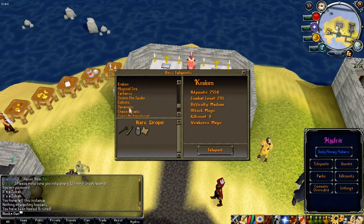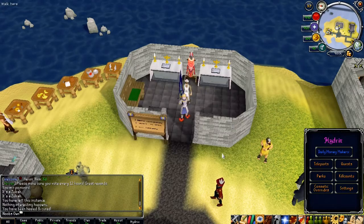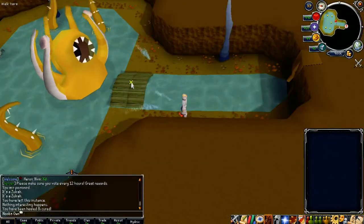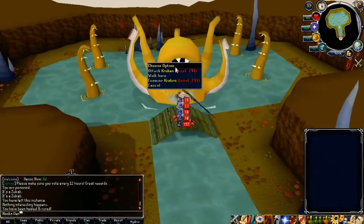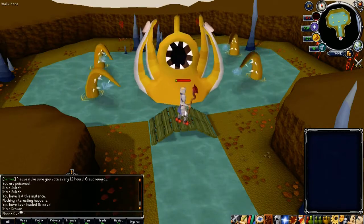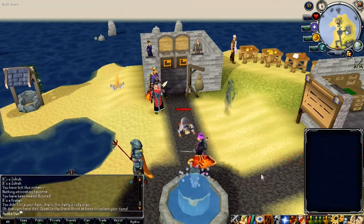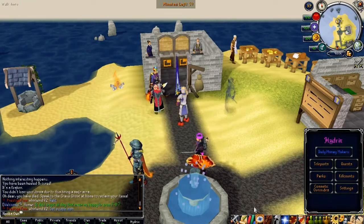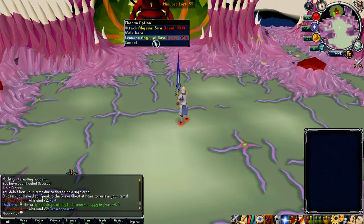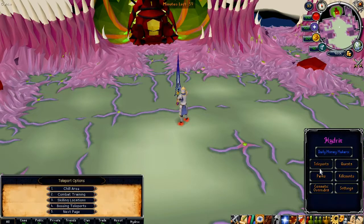They still have a lot more Old School RS bosses — Callisto, Venenatis, Chaos Fanatic, Crazy Archaeologist, Scorpia, and Vetion, which are of course Old School RS wilderness bosses. Let's go ahead and showcase Kraken — the cave looks so nice in these HD graphics. As for the Abyssal Sire, I'm not going to attack it, but you can get the Bludgeoned pieces, Jar of Miasma, Abyssal Whip, and Abyssal Dagger from it.